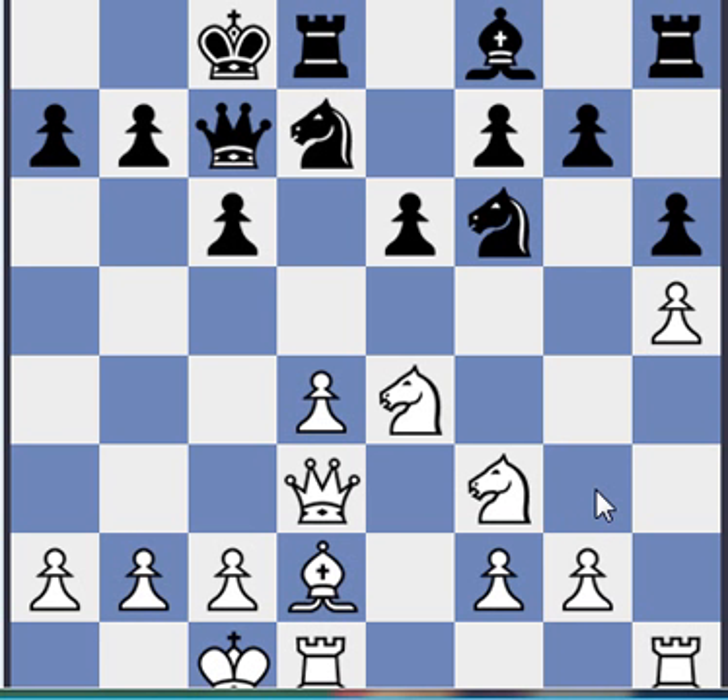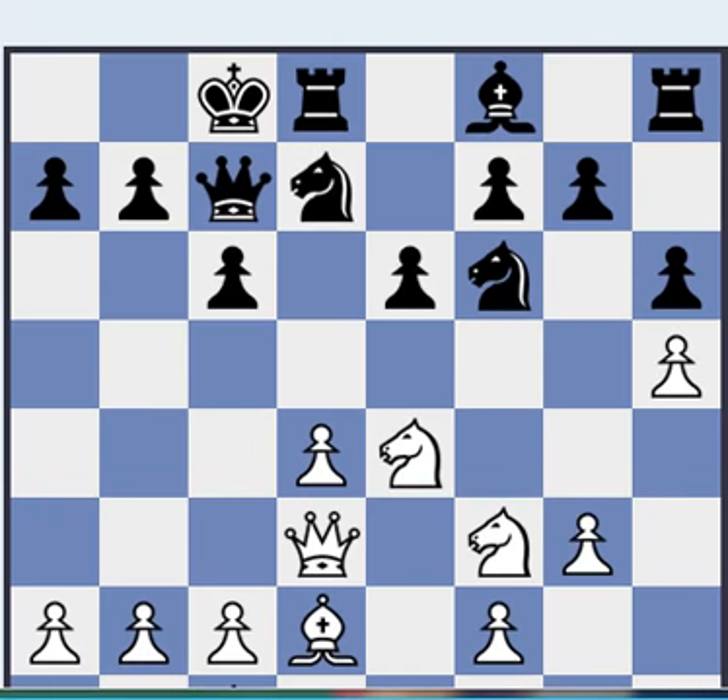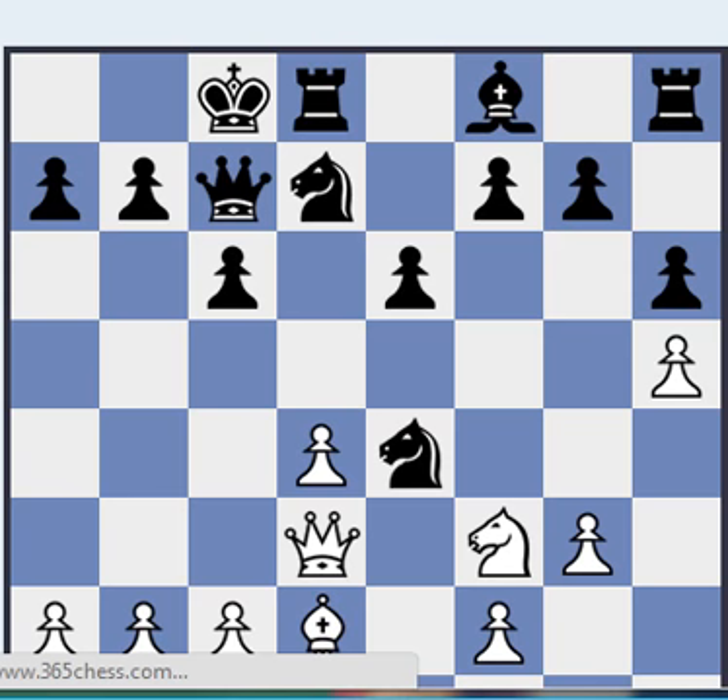Does this refute the Caro-Kann? And also a move like Kb1, just consolidating, has good results for white. But if white plays something like c4 immediately, that doesn't seem to work for white. Or Nf6, which is too aggressive — those moves are just too aggressive. So let's look at g3. Black exchanges, and here black can play Nf6 or Bd6.